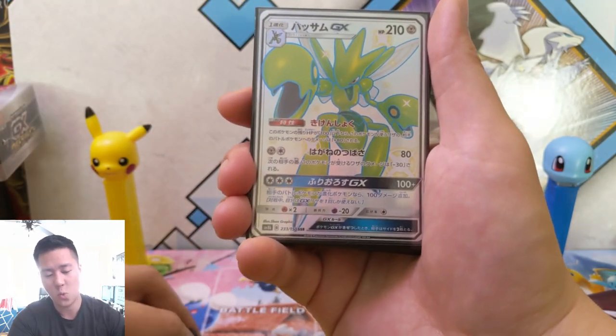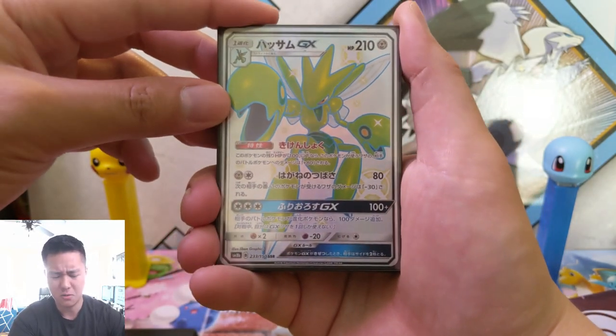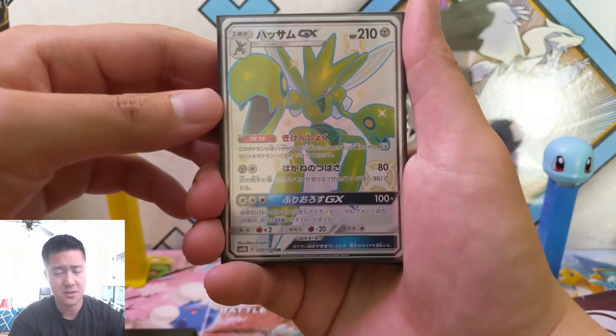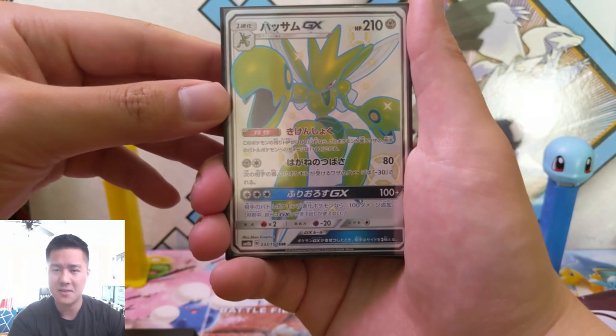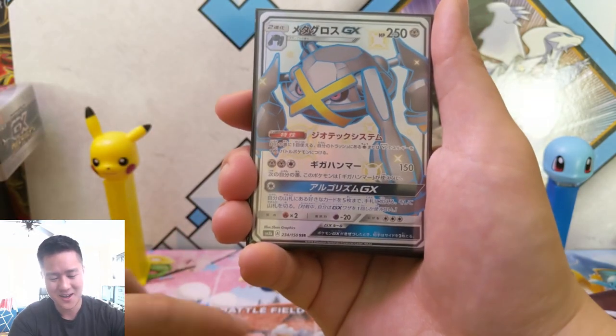Guzzlord. I do like Scizor — oh, he's green. That actually somewhat makes more sense. If it was the other way around I think that would work too, but that works fine.